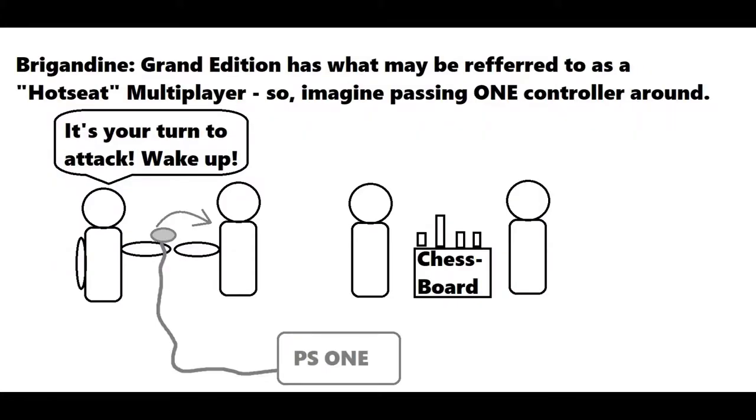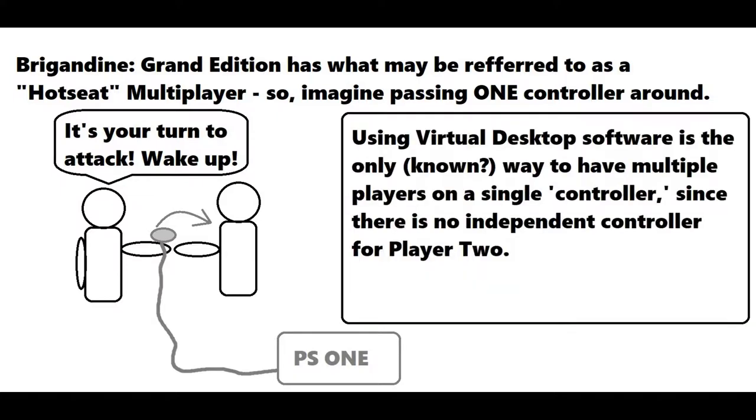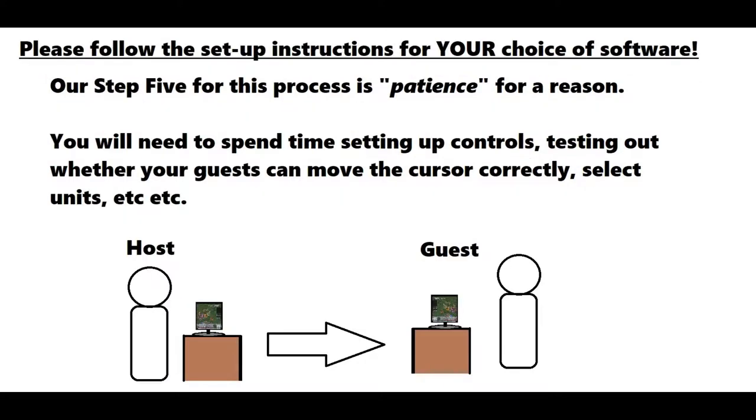Brigandine Grand Edition has what may be referred to as a hot seat multiplayer mode. Imagine passing one controller around — you're in a room, player one gets done with their turn and passes the controller over so you can have your turn. Using virtual desktop software is the only known way to have multiple players on a single controller, since there is no independent controller for player two. Please follow the setup instructions for your choice of software.